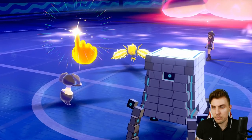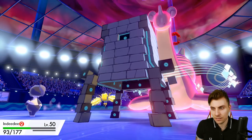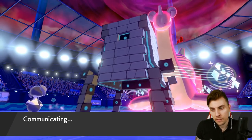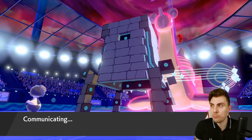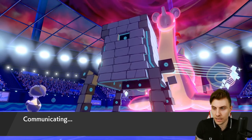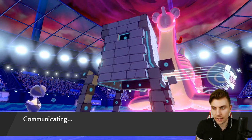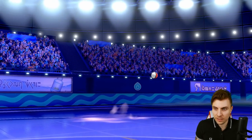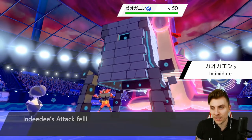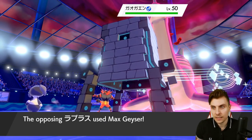Maybe a volt switch here? I reckon Zacian comes in on that slot — 100%. If Indeedee goes down, it's not the end of the world; we get Incineroar onto the field and have more options to pressure Zacian. Regieleki is the big problem though. For the end game, we need Calyrex free of Regieleki — to come in and just click Astral Barrage and clear the field.